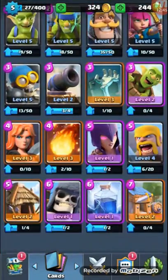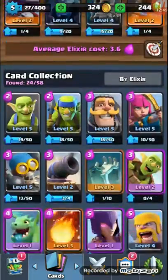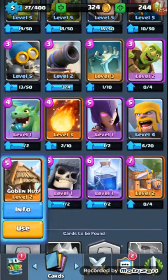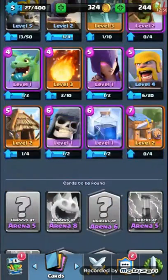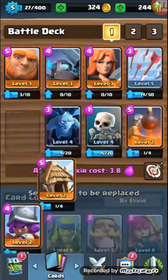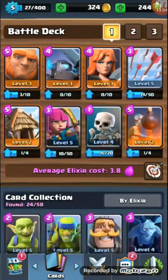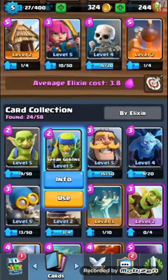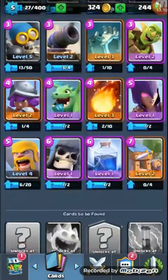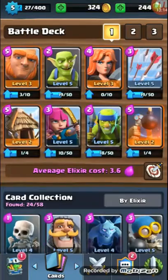Let's mess with the deck a little bit. Let's put the Valkyrie in and remove the Baby Dragon. Bomb Tower is decent but I don't use it anymore. Goblin Hut is so good — let's add the Goblin Hut. Let's switch it a little bit and remove the Valkyrie. Let's put in Archers instead of Minions, Spear Goblins instead of Skeletons. Let's put in maybe Goblins instead of Mini Pekka.